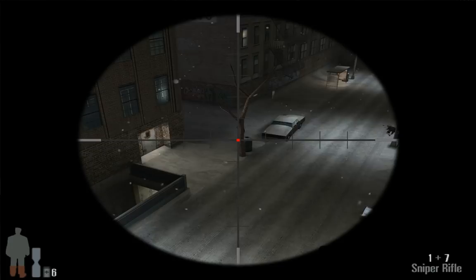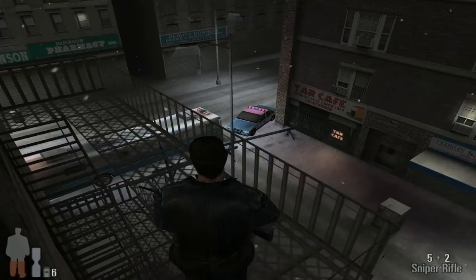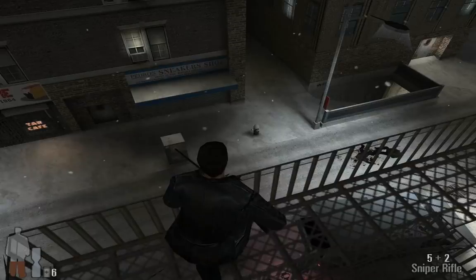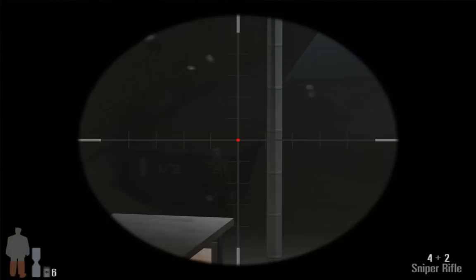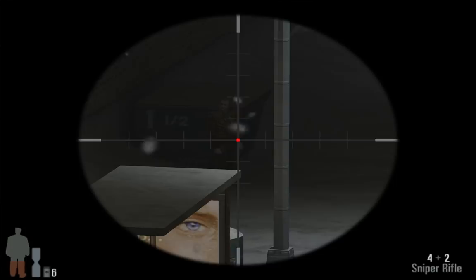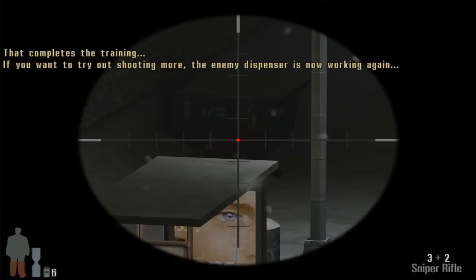Kann ich mit der Sniper nicht zoomen? Es sollten doch drei Herrschaften sein, die da hinten aus der Gasse kommen. Komm Schuss! Ist natürlich doof wenn die Herren sich auch bewegen. Dann ziehen wir mal einfach auf den Sack — die Eier auspusten. Und er fasst sich an die Schulter. Das vervollständigt das Training. Und wenn man ein bisschen mehr schießen möchte, kann man den Feind-Spawner wieder benutzen.